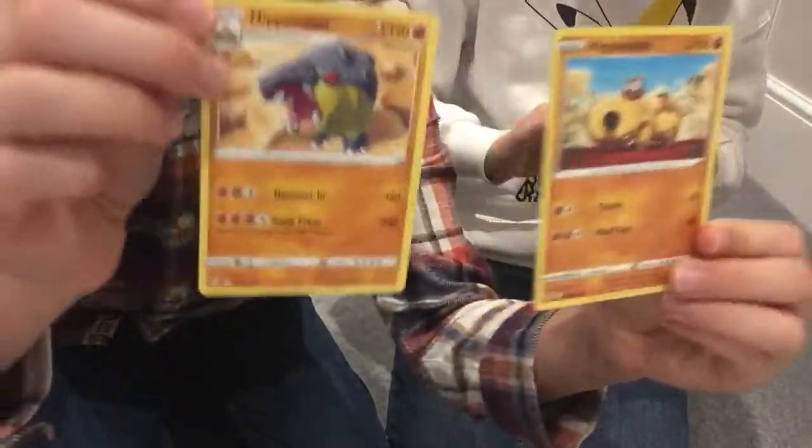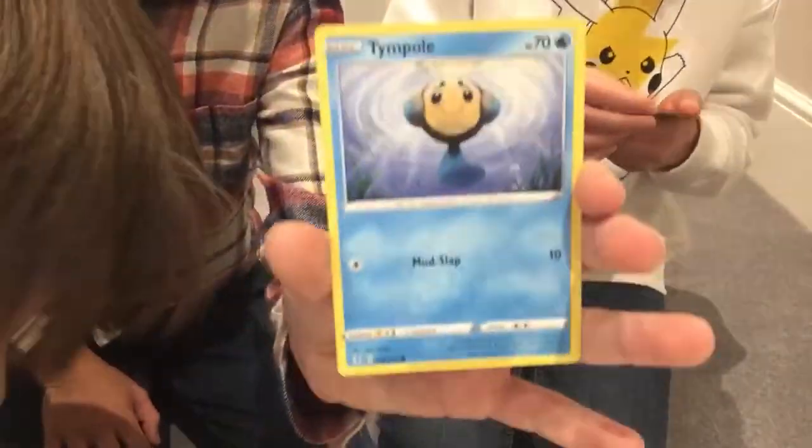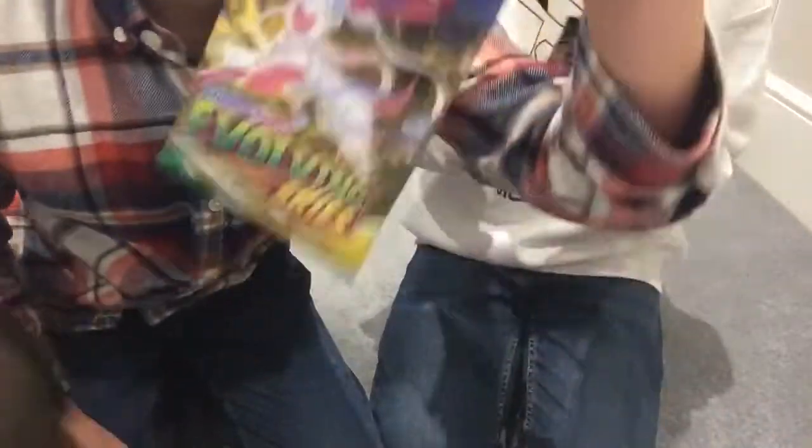We're going to have the full evolution of Hippowdon now because of the Hippo. So now we have the full evolution. George, stop! Give me those — little air, and Wishiwashi, which is a hollow Rapid Strike. And our last card is Appletun. Maxine, can you tell George to stop? That's the last card of our first pack.